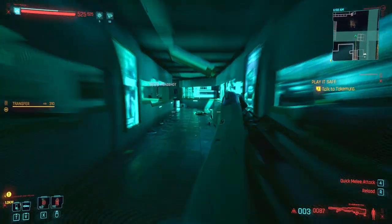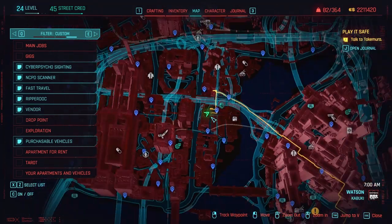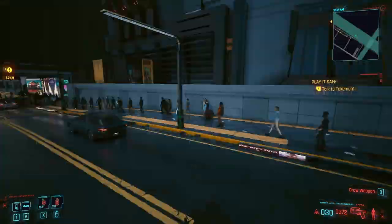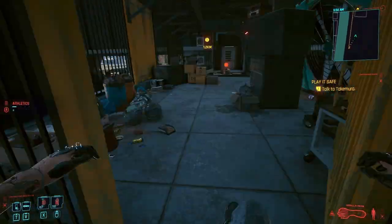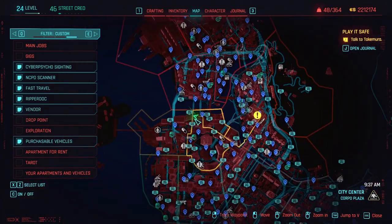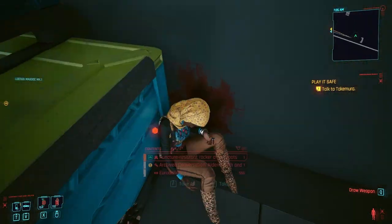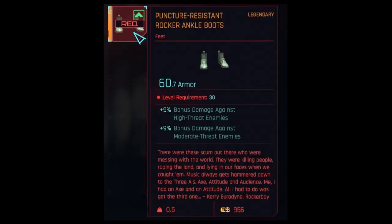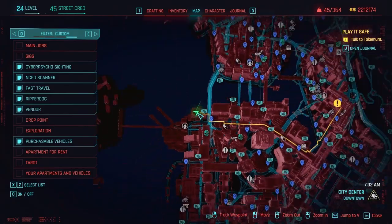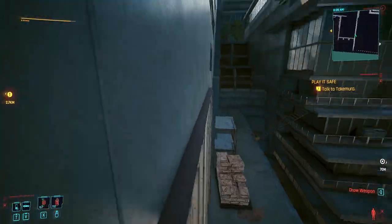The Rocker vest is found on a body on a skybridge in Kabuki. The Rocker pants are in a locked maintenance area in Corpo Plaza; the door requires 12 body to open. The Rocker shoes are located in a locked maintenance area in downtown.